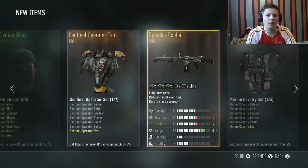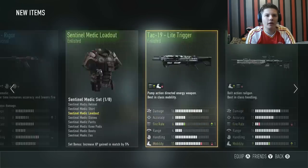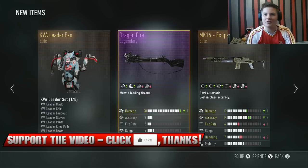Oh my god guys, we've got some amazing stuff — a Royalty Crossbow, that's one royalty — the Pitek Exploit, and obviously guys the best thing we pulled is the Dragon Fire Legendary. This is absolutely amazing, I can't believe it. As you can see Mr. Lucky Penguin is in the background — maybe that penguin brings us luck, so every time I do a supply drop opening you'll always see him there.